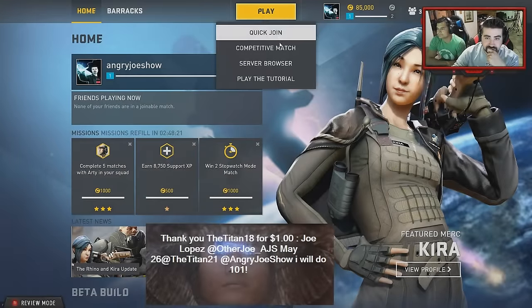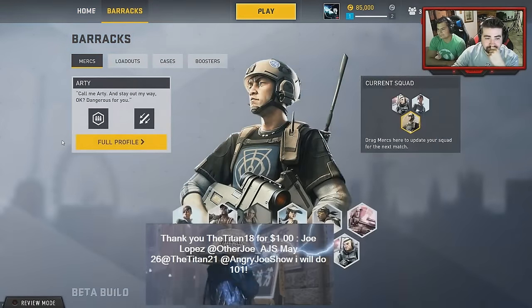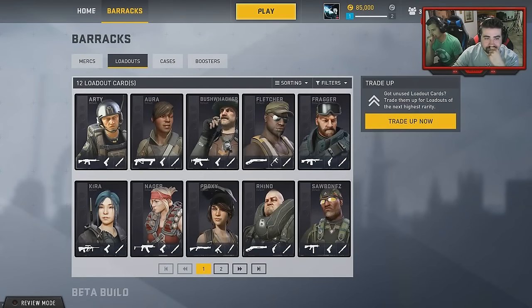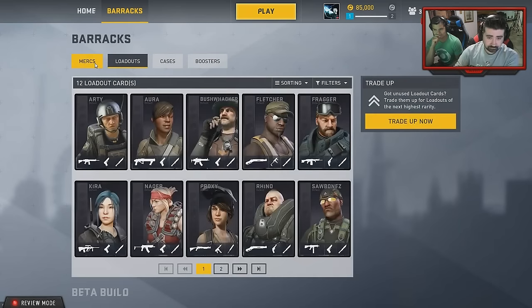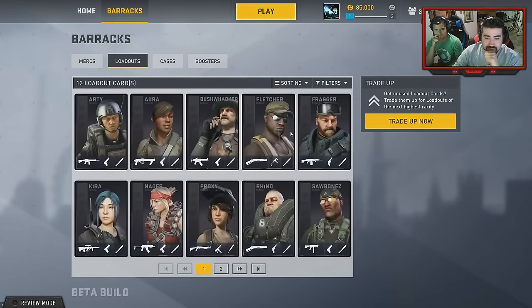Basically, you get cards for characters to have loadouts — different guns and stuff. They're buying cases; each case is a thousand gold dollars, and you go to the store and buy a bunch of cases. They don't have an 'open all' button, so if you buy 50 cases for 50,000 gold, you have to manually open them all, which takes a long time.